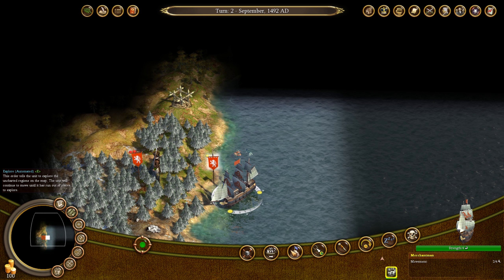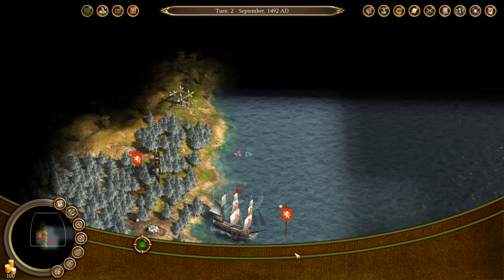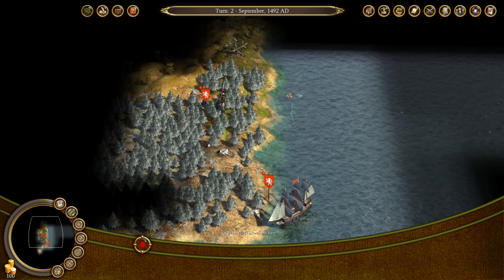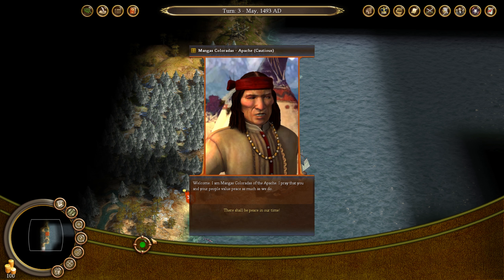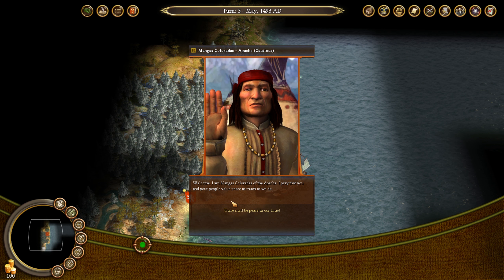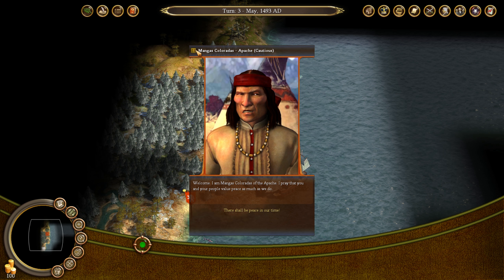Our ship can kind of keep exploring for now until we need to send it back home. So let's go ahead and automate your exploration. That's going to be fine. Apache — okay, they're going to be cautious. Probably going to be fairly large. It's just going to tell us they're impressionable and indulgent.